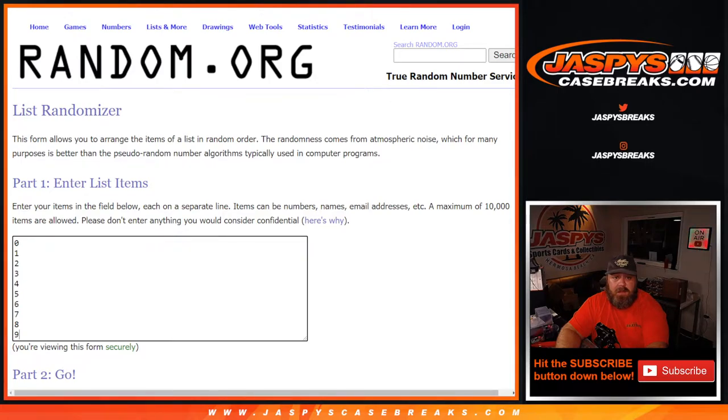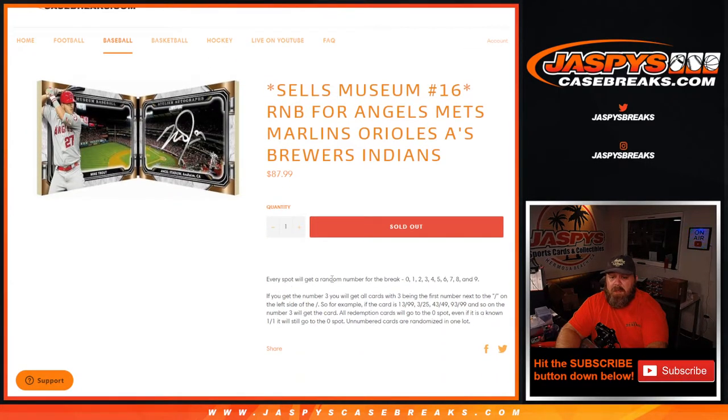The numbers go from zero through nine, and it works like every other random number block where every spot gets a random number in the break from zero through nine. If you get the number three, you'll get all cards with three being the first number next to the slash on the left side — so if your card is 13 out of 99, 3 out of 25, 43 out of 49, 93 out of 99, and so on.